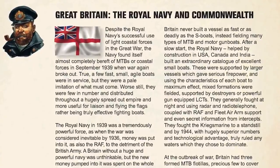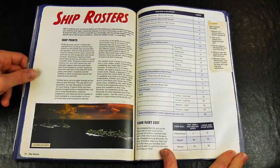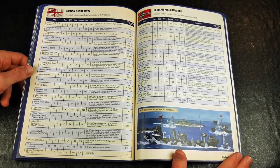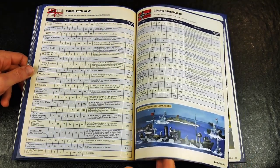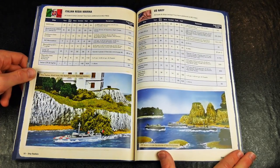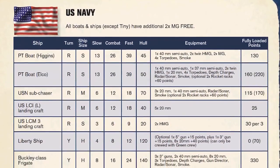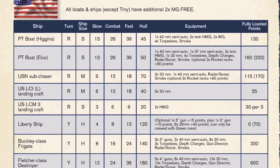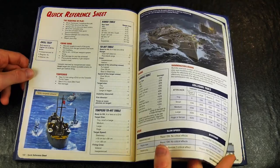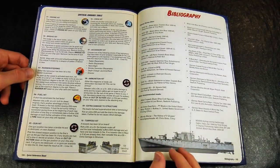The remainder of the rulebook contains rules for using a points system and provides various ship rosters for each of the nations, with gaming stats for a whole host of ships of various types. These help with the playing and campaign rules which are sensibly brief and user-friendly. Lastly we have quick reference sheets, charts and a bibliography to aid research into the whole topic — a nice touch.